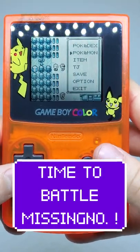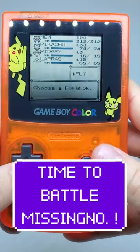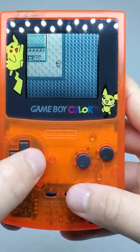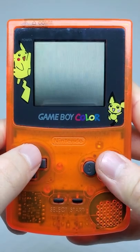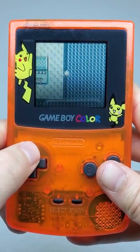The next thing we're going to do is immediately fly down to Cinnabar Island. On the right side of Cinnabar Island we'll grab our Pokemon that can surf and surf just up and down this line here.